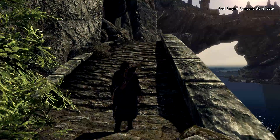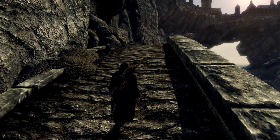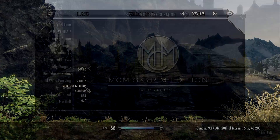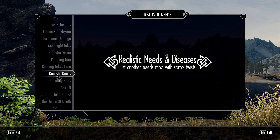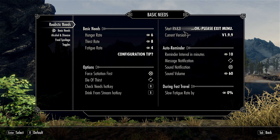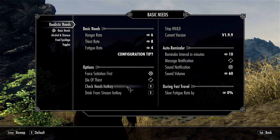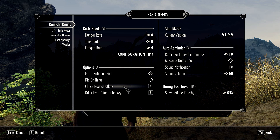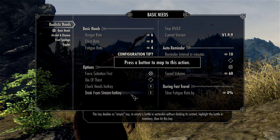This mod adds four new features: hunger, thirst, sleep, and new diseases. When you first install this mod, in order to activate it you need SkyUI and the MCM menu — you just click 'Start R&D' and it will start the scripts. The MCM menu is really great for customisation; it has so many options you can basically change it so that you never get hungry and only get thirsty, which is always nice to have in a mod.